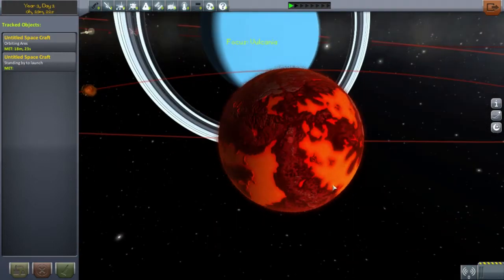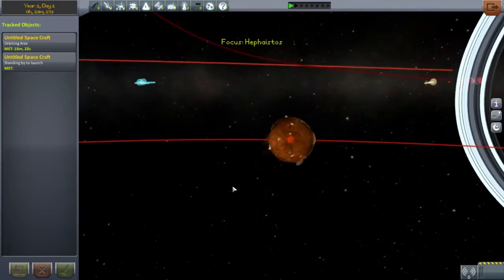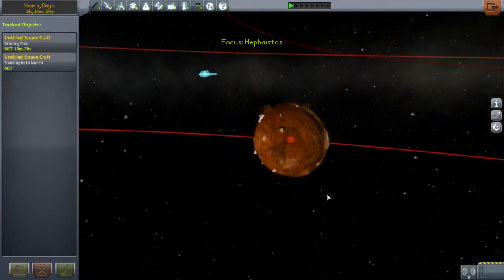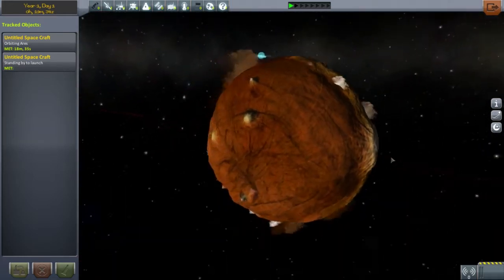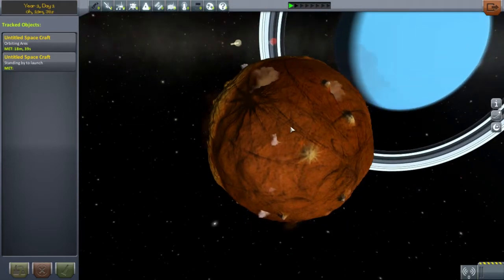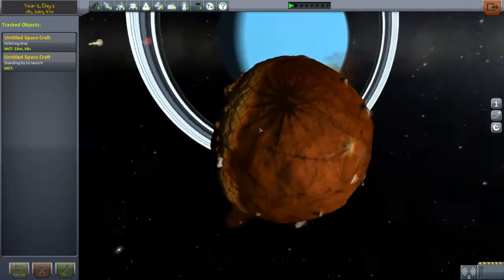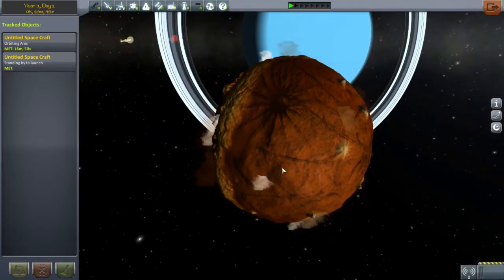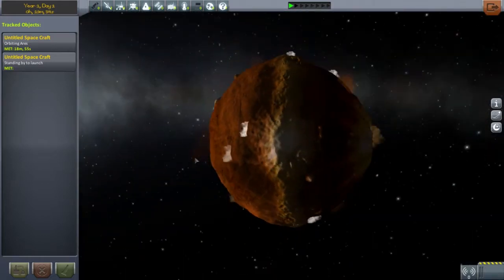Next we've got Vulcana, which is a hot ball of rock — there's not much else to say. And its moon Hepatorius, which is another hot rock that has an interesting band around its polar orbit, similar to Iapetus, one of Saturn's moons, except it's on the actual equatorial. That was a collapsed ring system, but I don't think that's what this is.